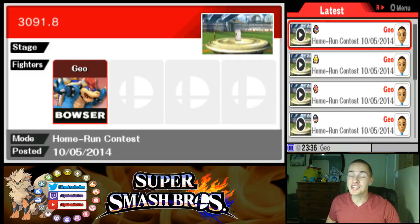What's up challengers, welcome to the gym. My name is Gym Leader Geo, and today's episode of Home Run Contest Made Easy is Bowser. Bowser is actually able to get about 3100 feet in the Home Run Contest. I'm going to show you guys how. Bowser is actually the exception — one of the very few exceptions to the rule.